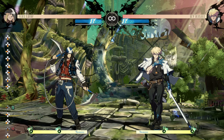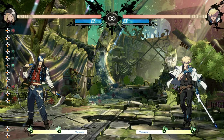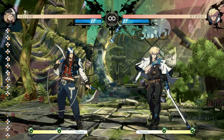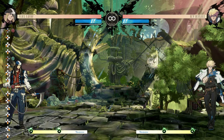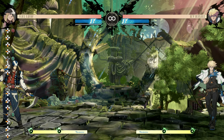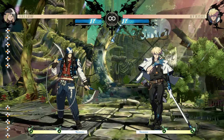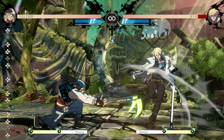Right there — no counter hit — I did both special moves and the first one, the quarter circle back slash, went off. Now let's try again. That time I had my counter hit with the big flash stop; I once again entered both special moves, and since I had the counter hit flash stop it executed the second most recent special move, so I got my combo.